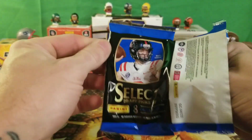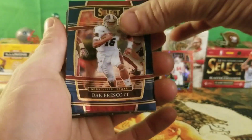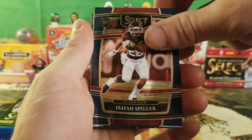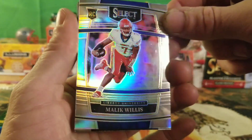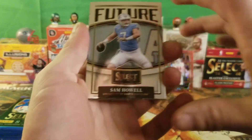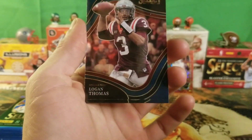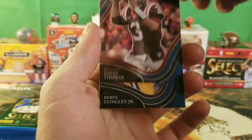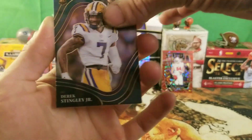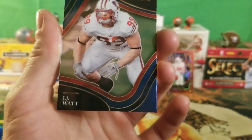Second pack — we got a Dak Prescott, a Courtland Sutton, an Isaiah Spiller, and a Malik Willis rookie on the silver. That's another little hit for the box. We got a Sam Howell future. Moving to the field level, we got a Logan Thomas — he's not playing right now — and a Derek Stingley Jr. field level.